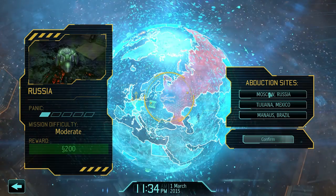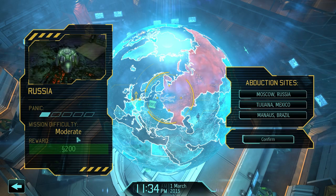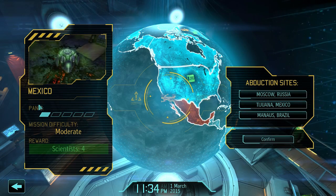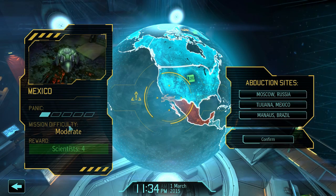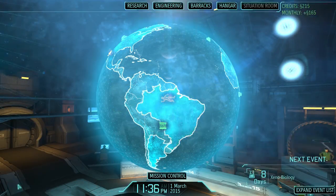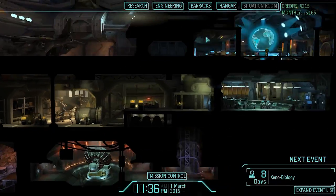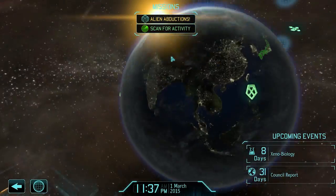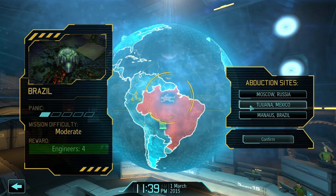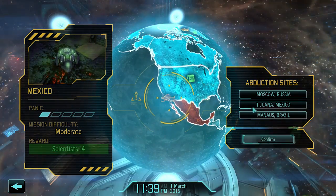What we have here: the top one is Russia — panic is small in that region, difficulty is moderate, reward is 200 bucks. This one is in Mexico — same kind of panic because it's the start of the game. In Brazil they'll give me four engineers. That one's got five scientists and five engineers. I've got a lot of research ahead but I also need to make some things. We'll go to Mexico. Let's go.